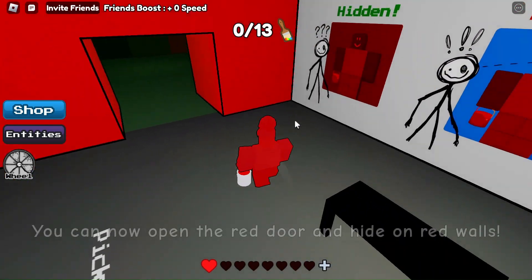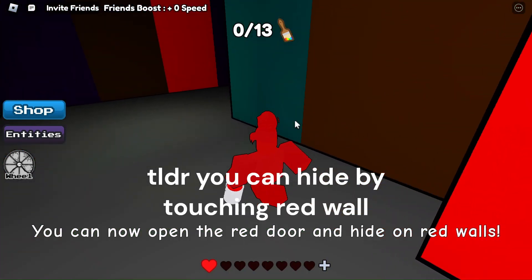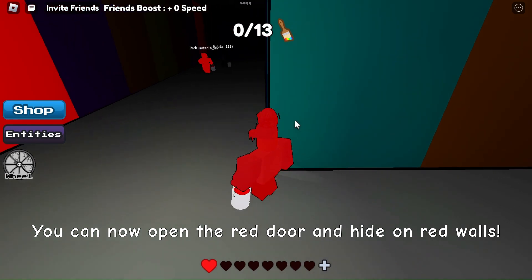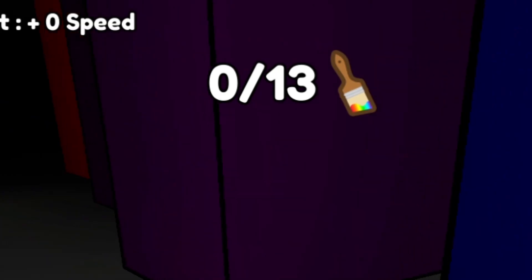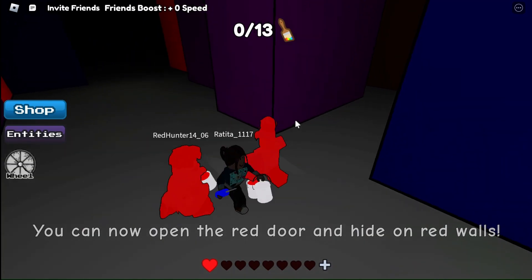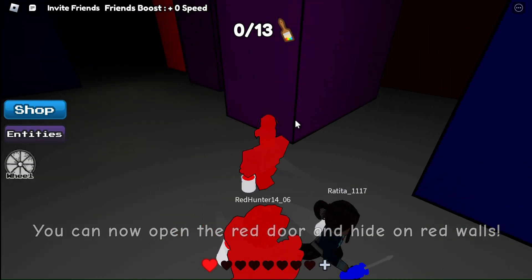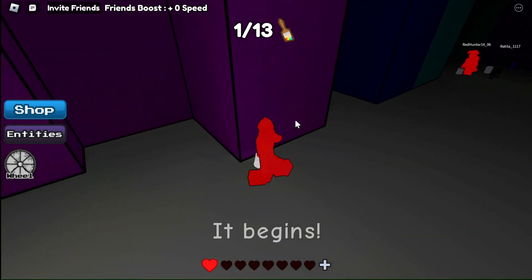First, you gather the red paint bucket. This will allow you to go through a red door and camouflage on the corresponding wall to hide from the monster. At the top of your screen, you can see that you will need 13 paintbrushes. If you follow my route, you should get them all. If not, they are still easy to find. So first come over here, where you will find your first paintbrush.